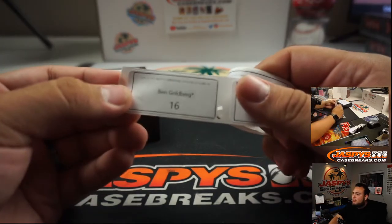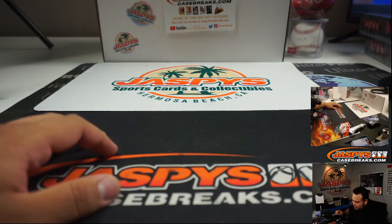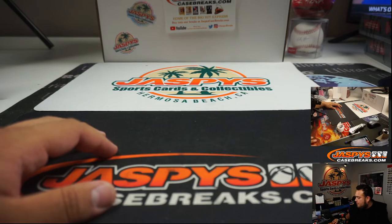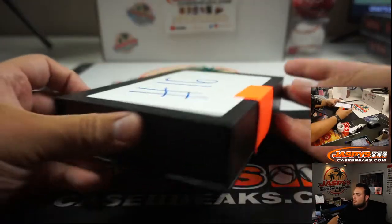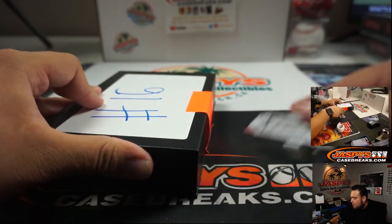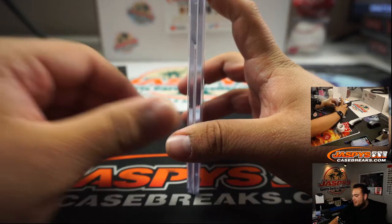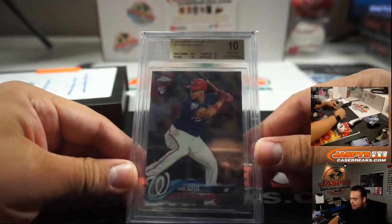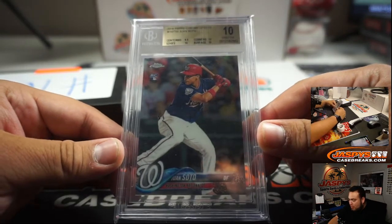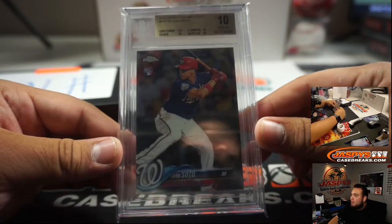Ben, you're the last one with a box straight up — you're going to get box 16. Ben, box 16. Feels heavy — definitely a PSA slab. And it is a Pristine 10 of Juan Soto Topps Chrome Update. Everything a 10 minus the centering, 9.5. Almost a black label. That's nice.